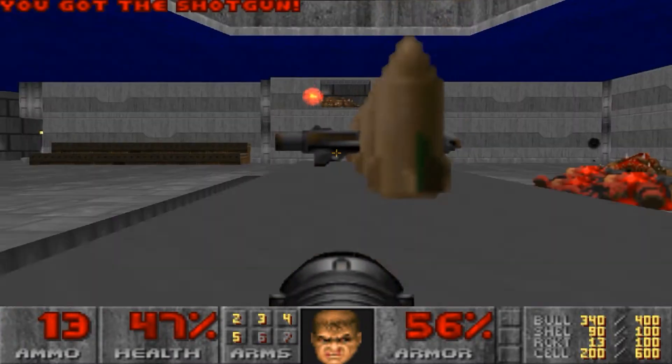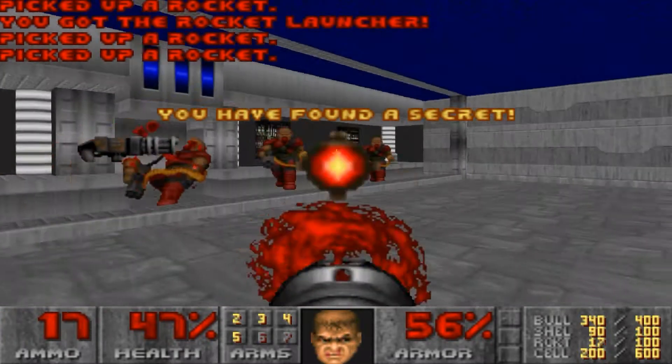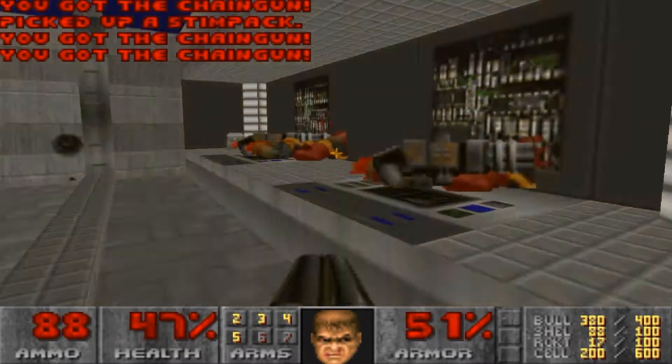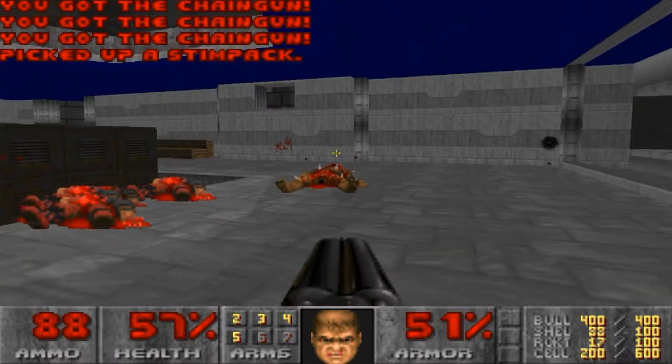For right now, lower this platform, walk across for the first secret, and a little clan of chaingunners. So yeah, be ready for those guys. And you can grab their chainguns and whatnot.